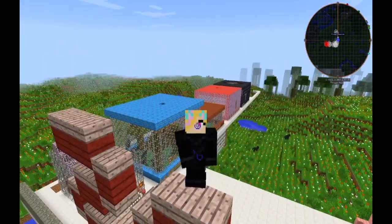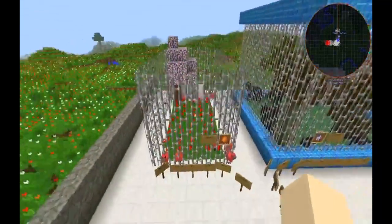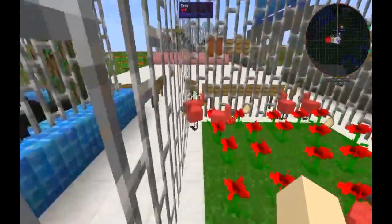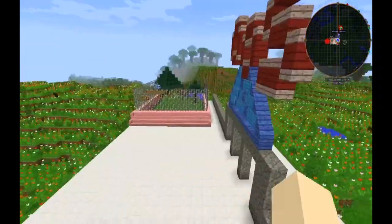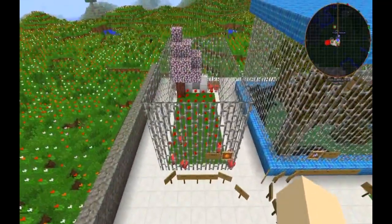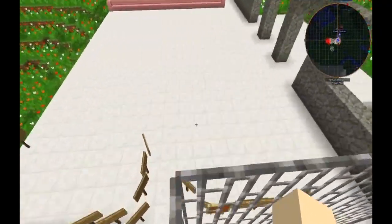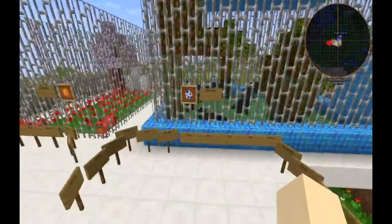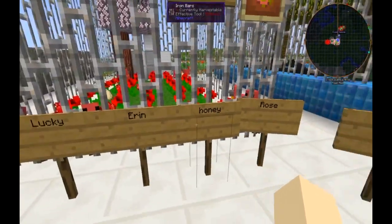I've built three more cages since the last episode. Just a quick reminder on what we did last episode: we had the roosters, which I kept calling rosettas. The names were Cadenza — who was based on an Aphmau Minecraft Diaries character who got turned into a rooster or a red chicken, and her name was Cadenza — plus Lucky, Erin, Honey, Rose, and Millie.